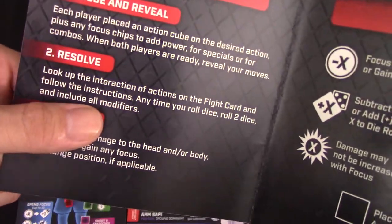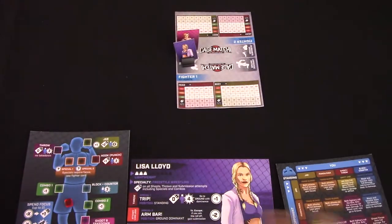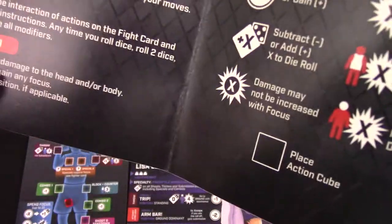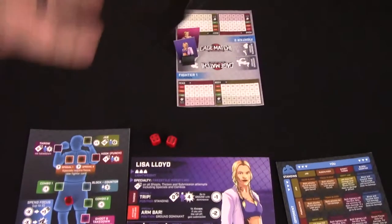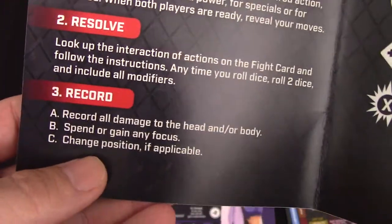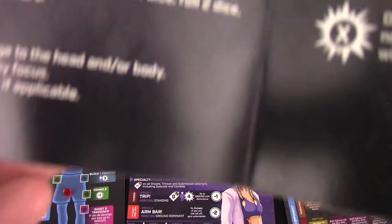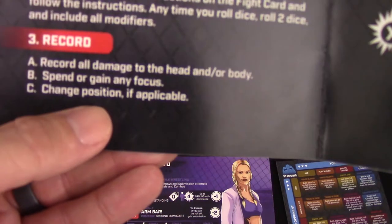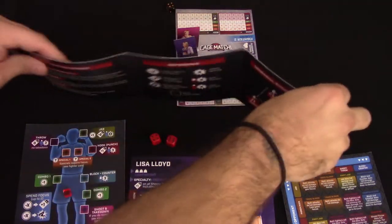You resolve by looking up the interactions on the fight card. You check who does what damage, where you go if you're dropped to a submissive or ground move, and what's going on with your combos. Any time you have to roll dice, you roll two dice — one player gets the red die and the other gets the black die. After that, you record all damage to the head or body that you've taken, spend or gain any focus, and then change positions if applicable — whether going to ground or back to standing.